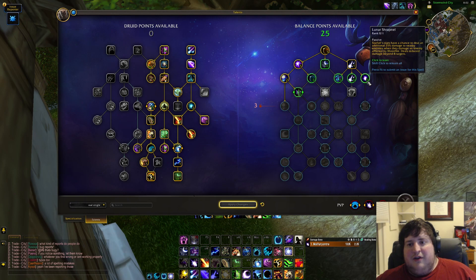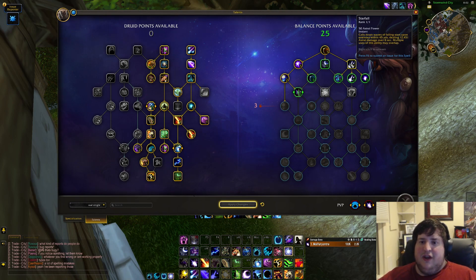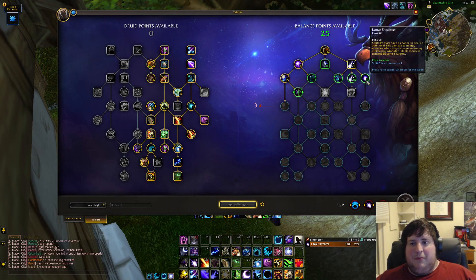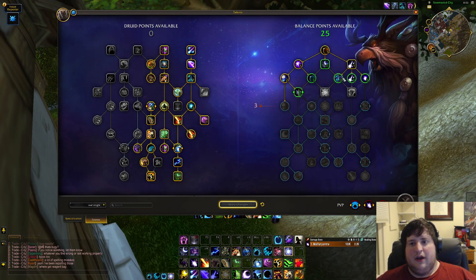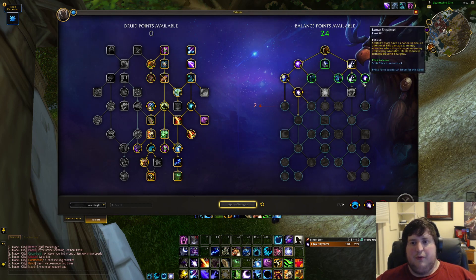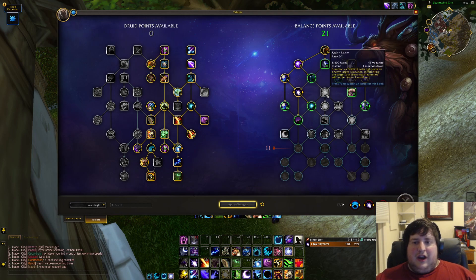We also got a lot more things involving Starfire. Stellar Drift is completely gone — no more caster moving — but to make up for it we have a lot of instant casts in our kit. There are a couple different modifications to Starfall: Lunar Shrapnel makes it cleave off your Moonfires, which makes Twin Moons really valuable in AoE. Ethereal Kindling extends your dots so permanent dotting is very nice. For an M+ build, we'll go Twin Moons, Lunar Shrapnel for AoE, and Ethereal Kindling for dot duration.